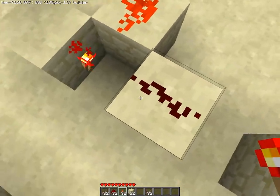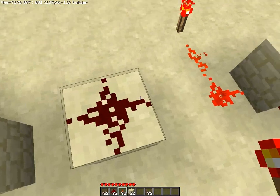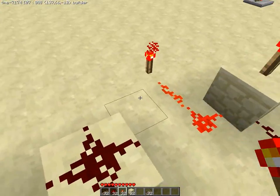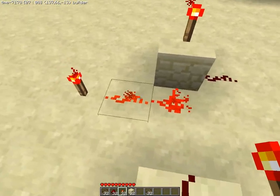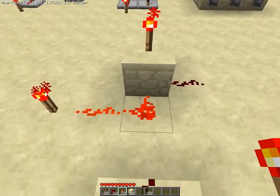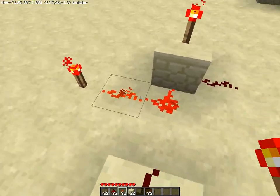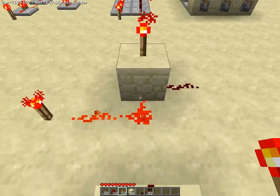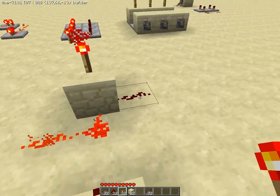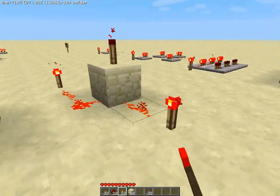An unpowered dust not connected to anything should look like this — it makes a cross sign. Here's another optical illusion: when you have a wire going into a block that's got a torch and you've got it straight on the block beside it, the line coming from it will look like it's turning. But it's actually not — you need a straight line going into the block for power to actually transmit.